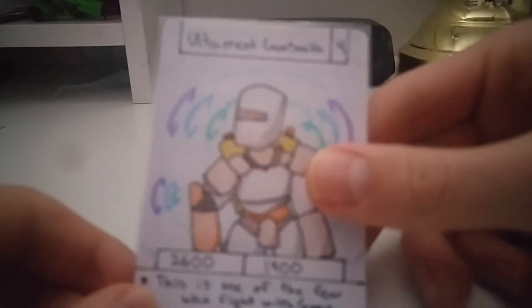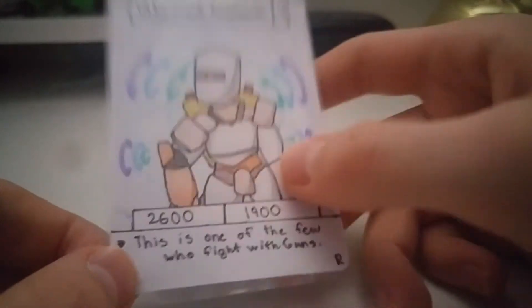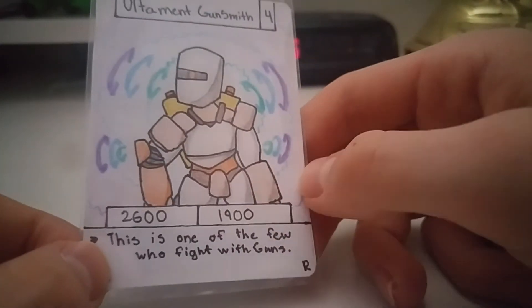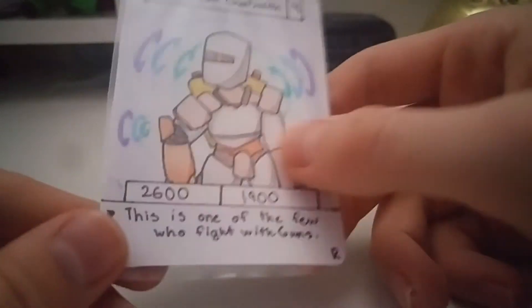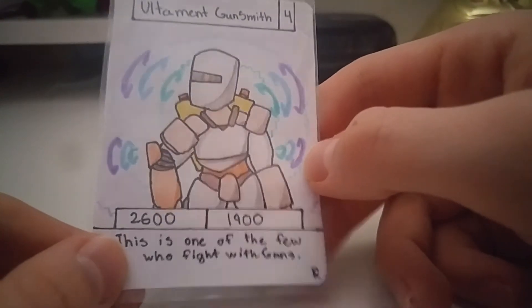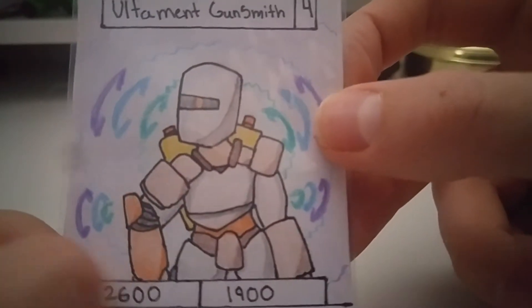The next card is Ultimate Gunsmith. It's a 4-cost with 2600 attack and 1900 defense. It's a rare, it's number 26, and it reads: this is one of a few who fight with guns, because not many fight with guns. As you can see, he has a robot arm, because I guess it got cut off in battle.